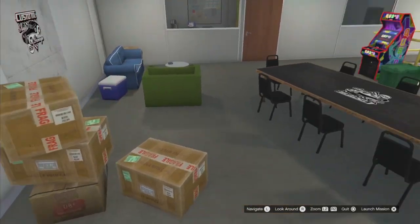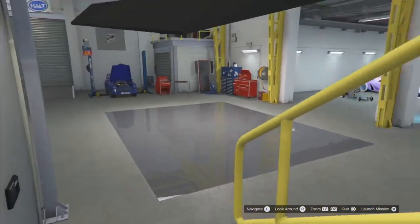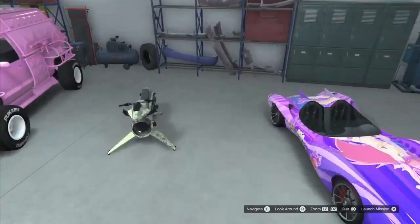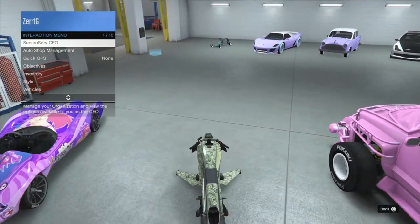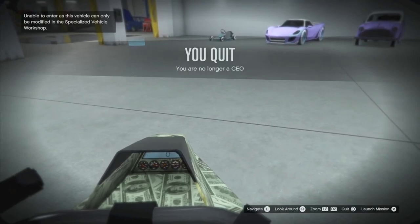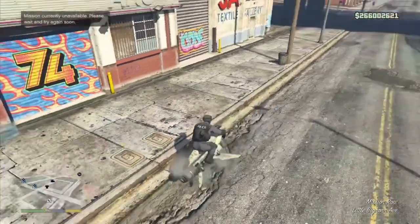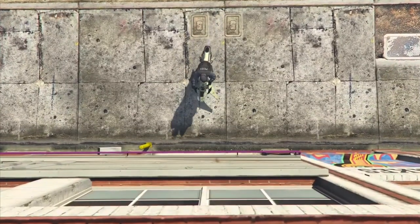Leave the job as normal. You should spawn in invisible and be able to walk away. On the bottom right, you can still see that the game thinks we're on that job board. Now make your way toward the vehicle that you want to turn into god mode and hop in the driver's seat. Retire from being a boss, go into first person, and then click 'launch mission.' Your vehicle will now be in god mode.